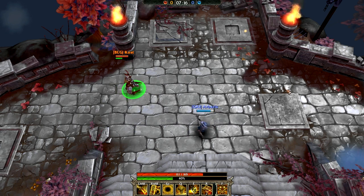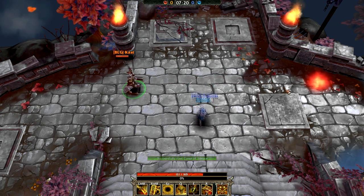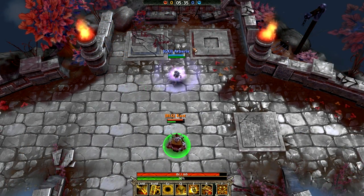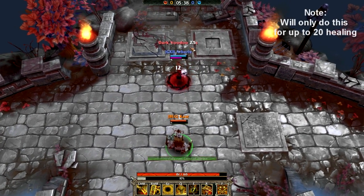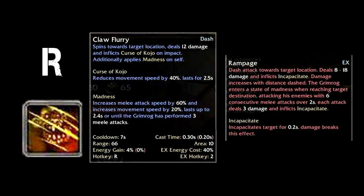Comparing the Curse of Silence to Voodoo, his X ability: the Curse of Silence travels a bit slower, while Voodoo travels a longer range and applies a very distinct debuff. Upon hitting your opponent, Voodoo does 12 damage, and any healing that happens to that target is turned into negative health gain.